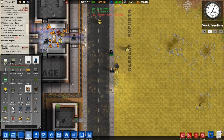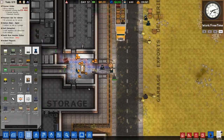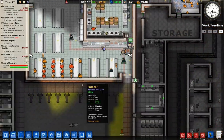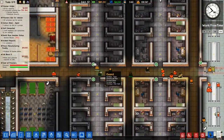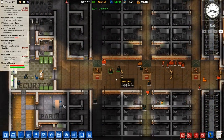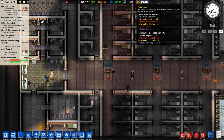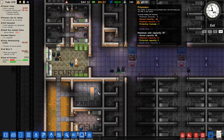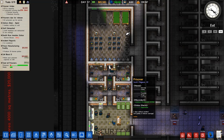Welcome back to Prison Architect Warden Mode. In the previous episode we finished the cells on the left - pretty much the entire facility on the left hand side. We've got these two cell blocks which are more of the same, bringing our total prisoner capacity up to about 147, though that varies depending on how you read it because we've got some death row and other prisoners in there.